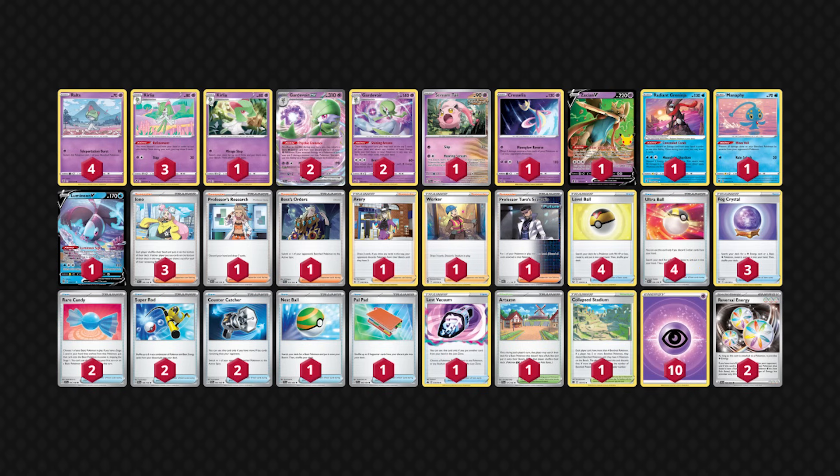Gardevoir EX offers several attacking options including Cresselia, Gardevoir, and Zacian V, and has the potential to stage comebacks with Iono, Reversal Energy, and now Countercatcher as well.